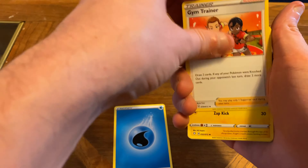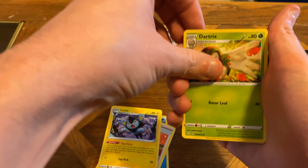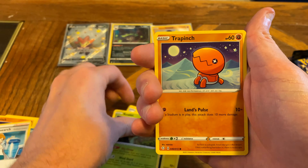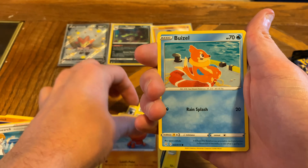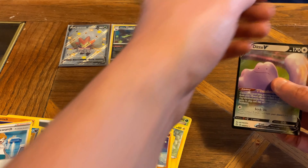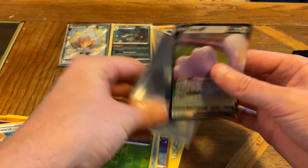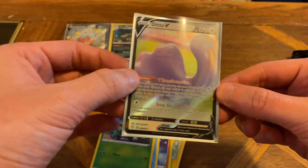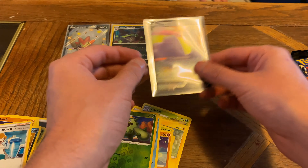Let's jump into this pack and see what we get. Water Energy. A Gym Trainer. Luxio. Dartrix. Shinx. Nickit. Ralit. A Trapinch. Another Buizel. A Reverse Holo Cacnea. And we have something - we have a Ditto V! Ditto being one of Haas' favorite Pokemon, so we did pull one of his favorites. This tin has been our best hitter so far since we started opening cards again.